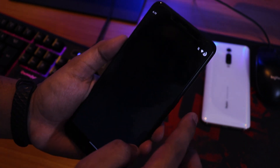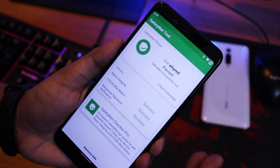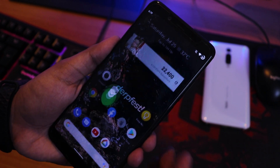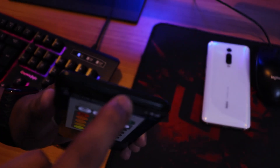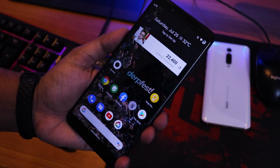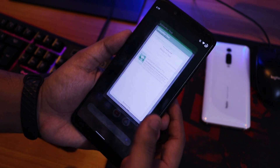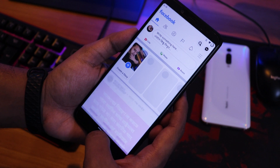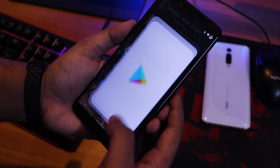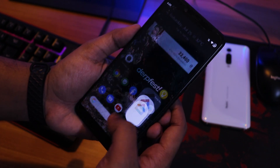For banking apps, the SafetyNet status passes, so you can use banking apps right out of the box. I also tested the IR blaster at the top of the device using the LED RGB Remote app and it works totally fine. Now let me open some apps to show app opening speeds and RAM management — LED RGB Remote, Play Store, Google Home, and YouTube.